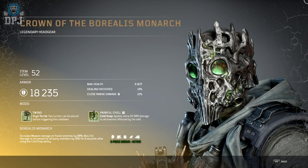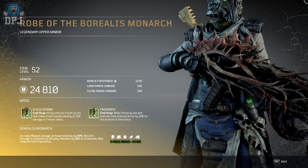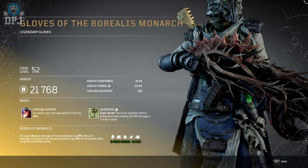First up we have the Borealist Monarch — look how great this thing looks, those glowing green eyes, I mean what more do you need. Now in terms of tier 3 mods, I cannot confirm right now that they are tied to these legendary pieces. All I know is to get these and apply them elsewhere, you'll have to dismantle the legendary so it's added to your mod stash to apply elsewhere.